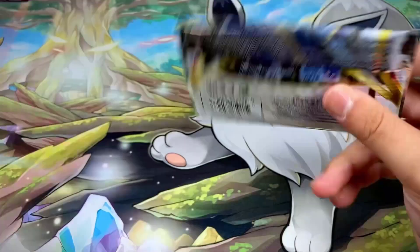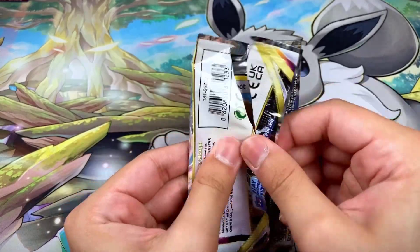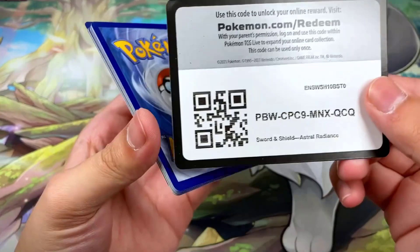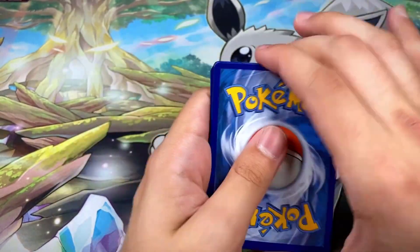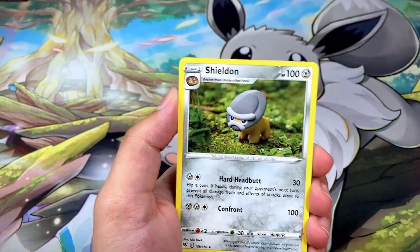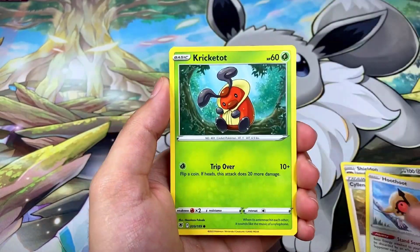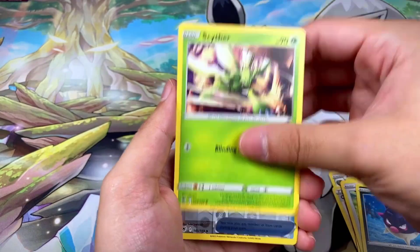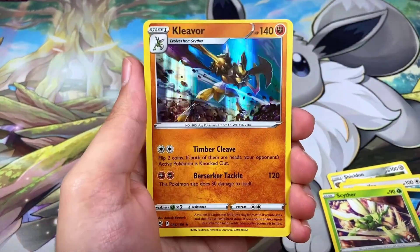Pack twenty-nine has Palkia on the front and a black border code card. We got Dark Energy, Weight and See Turbo, Shieldon, Chansey, Hoopa, Kricketot, Stantler, Qwilfish, Scyther, Gusty Pickaxe reverse, and a Kleavor hollow rare!